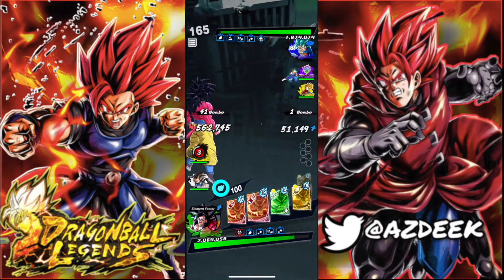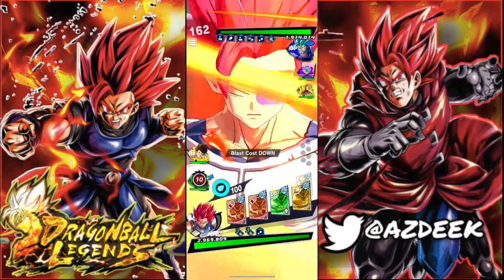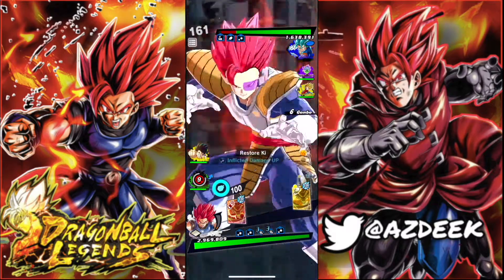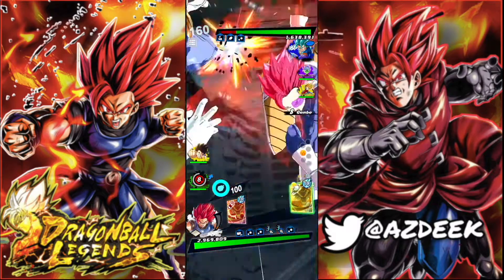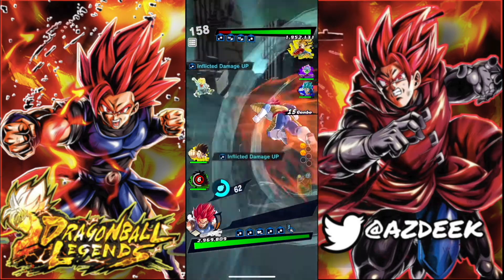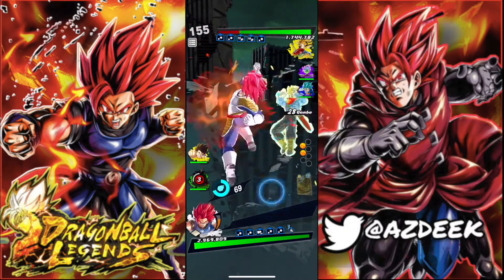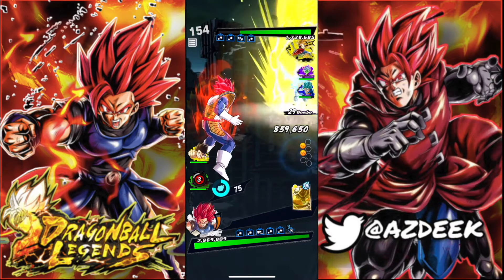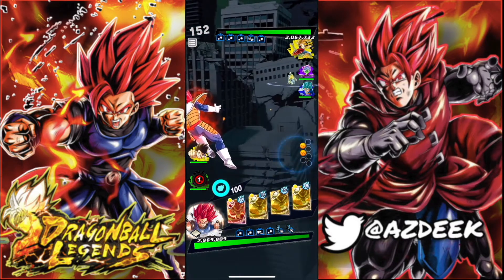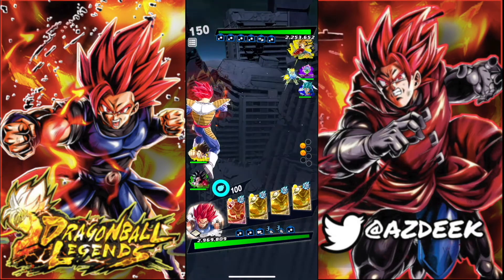Trying to bait him out a little bit, dance around, dodge that, and transform with Shallot. Waiting for the sidestep — there it is, bingo. Going up to him, laying on all this damage and upping our card draw speed. He brings in Trunks, who has sustained damage cut. Every time we hit this guy, he buffs his allies — you see the inflicted damage up. We didn't draw that Blast card, and then Trunks goes ahead and heals twice. It's basically like I did no damage to him — this Trunks is very annoying.